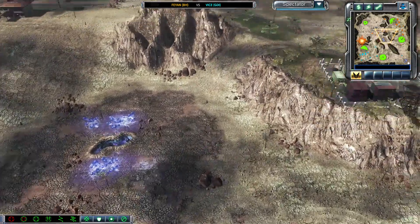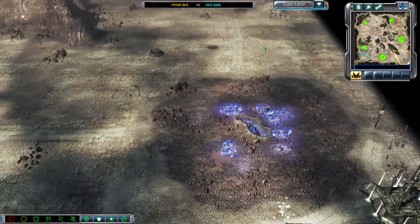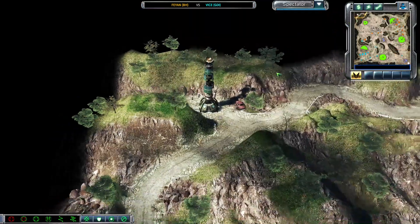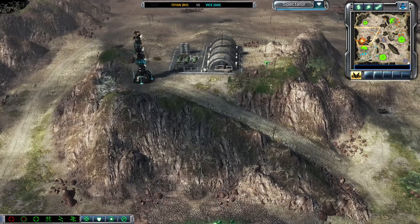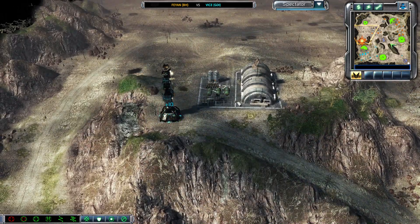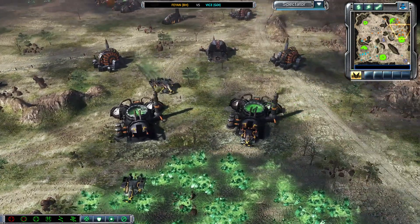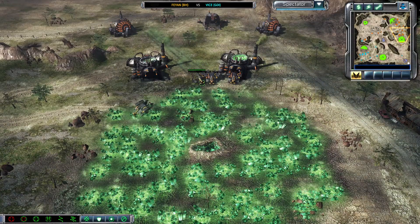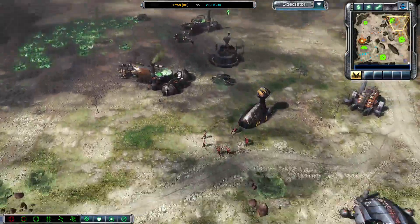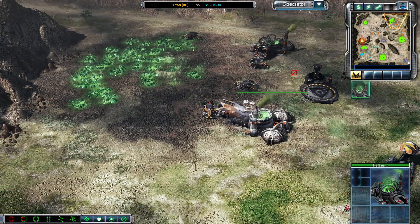Feiyan should've kept two or three of those bikes. The blue Tib is growing now, so now is a good time to send your Harvester to the middle. This one is a bit too far. This Tib Spike, nobody took it — I guess they both think it's not worth it, a bit too far, especially in the beginning where you wanna keep all that money and use it wisely.